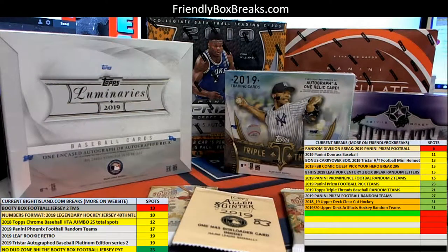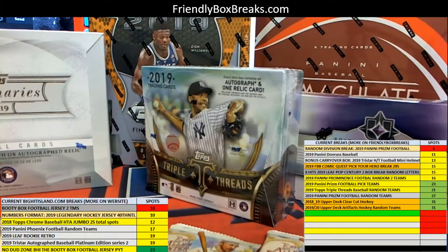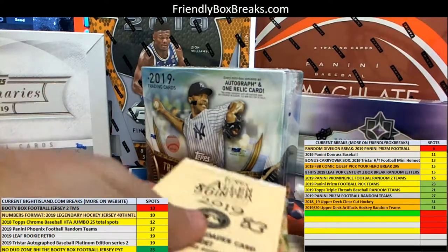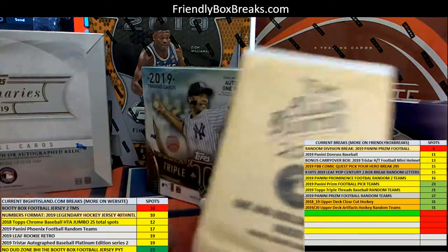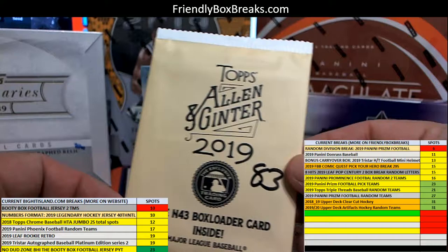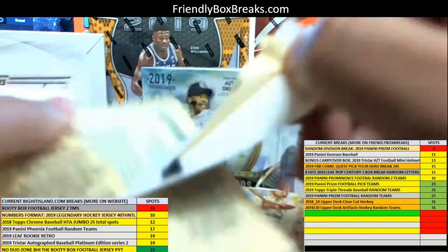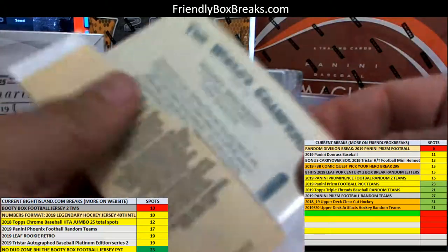It's a bunch of packs here for Martin C, 2019 Allen and Ginter baseballs. We just went over all his packs, put them all in this big pile. Let's start off with pack 83 — maybe somebody bought pack 32 a little while ago, I'll have to see.